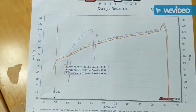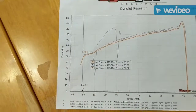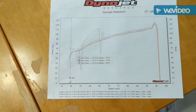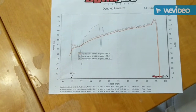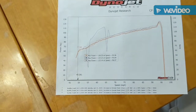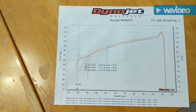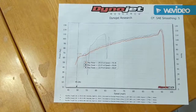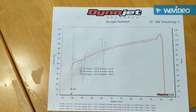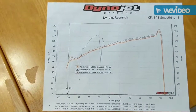Alright guys, so here's the results after that dyno. Its max power is 123.4 — so that's about what we were expecting. Now, this is actually a couple months after we ran the test; I just haven't gotten around to filming the video. But today we're going to go back and get it checked again. I've got the Hondata on there now and I'm running the base map with the Injen intake, so we're going to see if that's making any difference, and see if getting a Hondata is actually worth it.